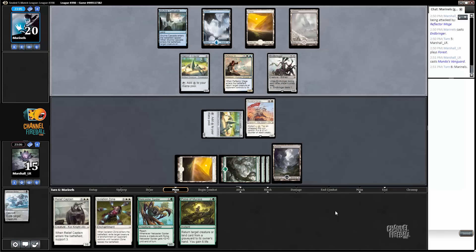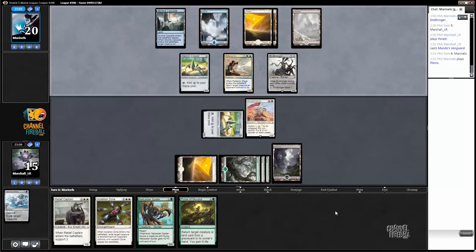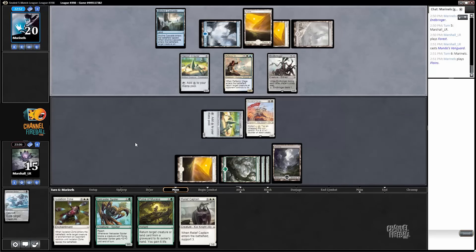Play a Vanguard. If we draw Planes we're okay, but we might not.